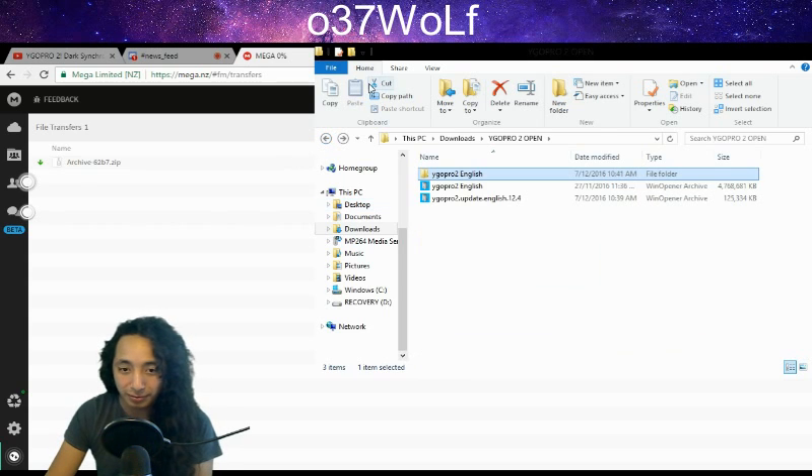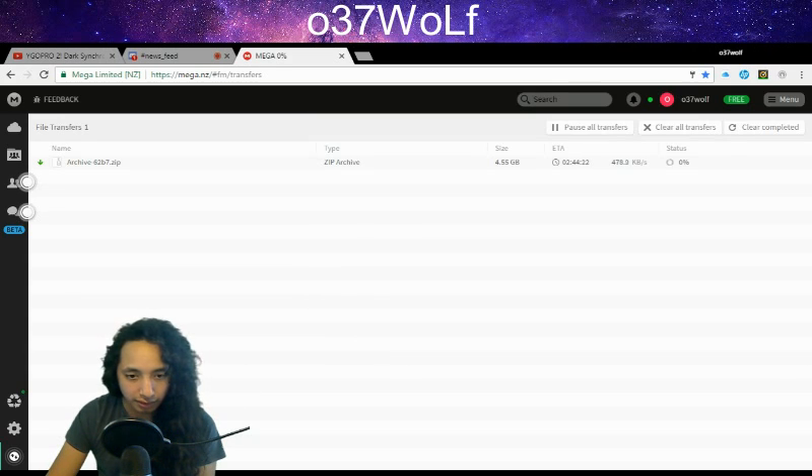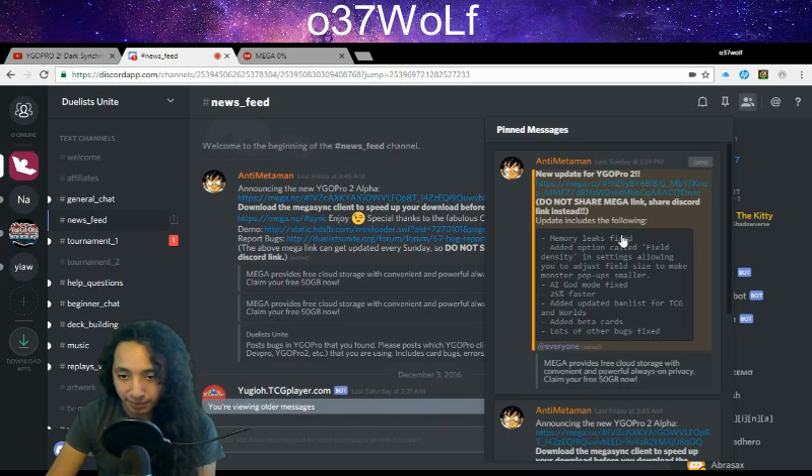To update the game - I wasn't sure how to do it and wasn't sure about the automatic update. I had to go back to the Discord chat. I went back to the pinned posts and they keep updating it, so that's why they share the Discord link rather than the actual download link directly. You go back and this time go to the first pinned post: new update for YGO Pro 2.